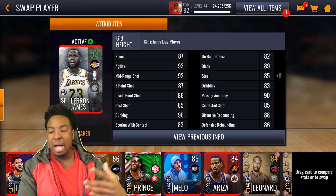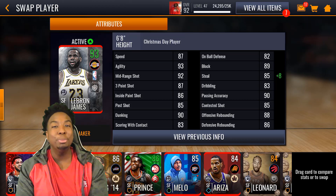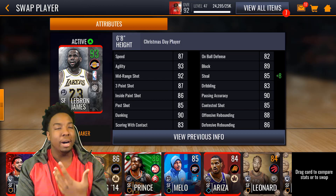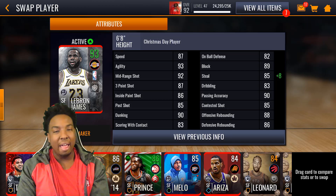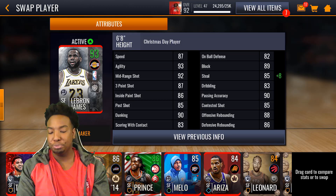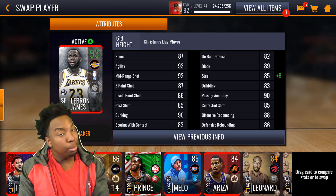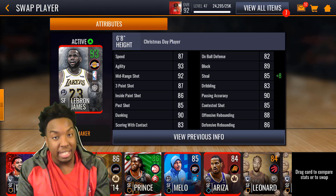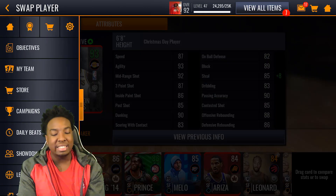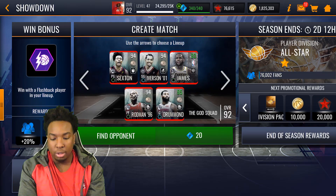He also has 89 block, 93 steal, 90 passing accuracy, 88 offensive rebounding, and 86 defensive rebounding. Now a lot of people get mad at me because they say we can read the stats for ourselves. Let me know in the comments — should I stop reading off the stats in gameplay videos or continue? It does take a couple minutes, so let me know. I'm loving the card art on these cards.